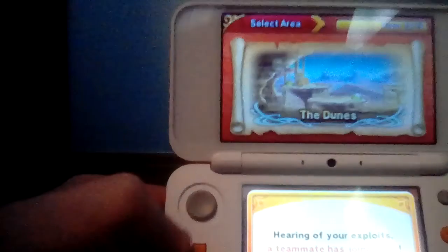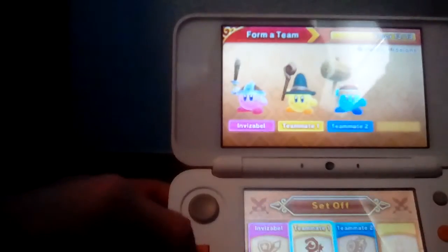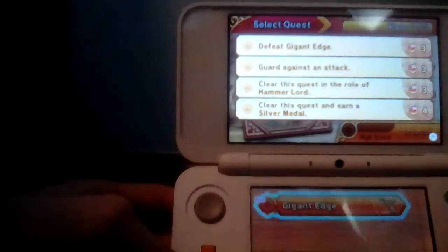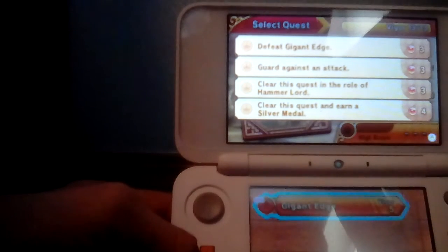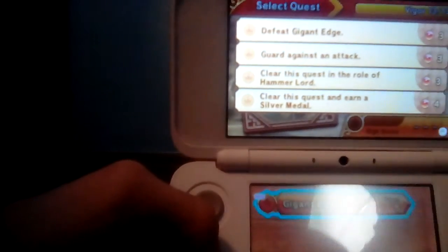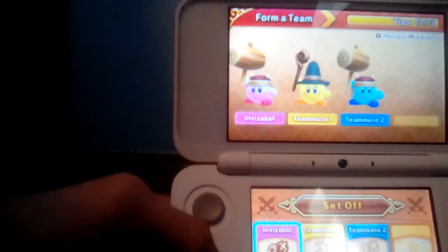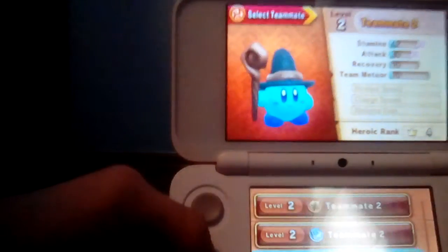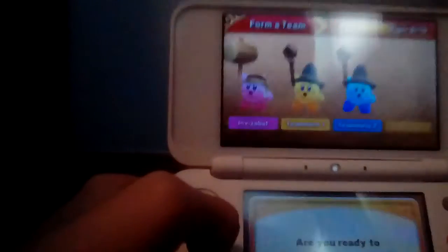Dunes, okay. Tasty biscuits! Team that has joined — okay. I guess we have to fight Gag and Edge, then. Nice. So what are the requirements? Defeat Gag and Edge, three Gem Apples, guard against an attack, two Gem Apples, clear this quest in the role of Hammer Lord — oh gosh — and clear this quest and earn a silver medal.